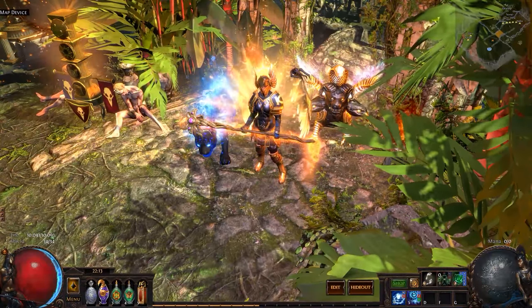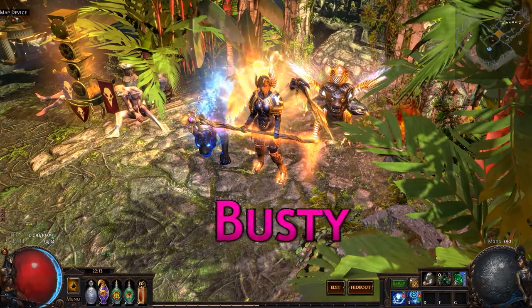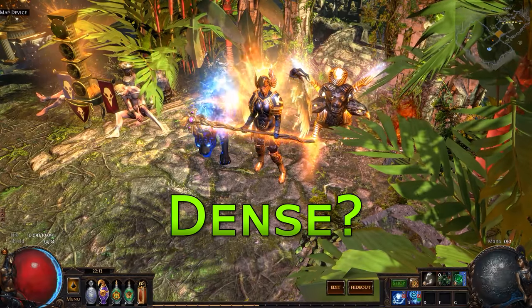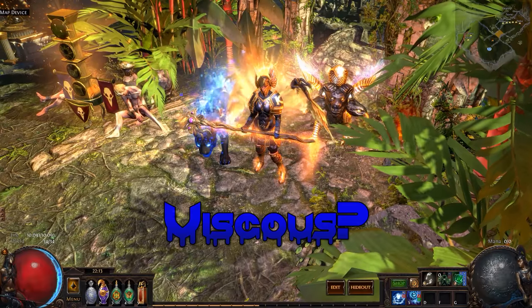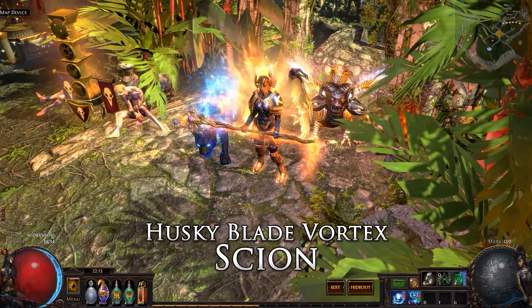Welcome to the guide, exile. For this build guide we're going to be looking at constructing a very busty, voluptuous, curvy, dense — the word I'm looking for is just escaping me at the moment. I suppose we could say a husky Blade Vortex Scion.